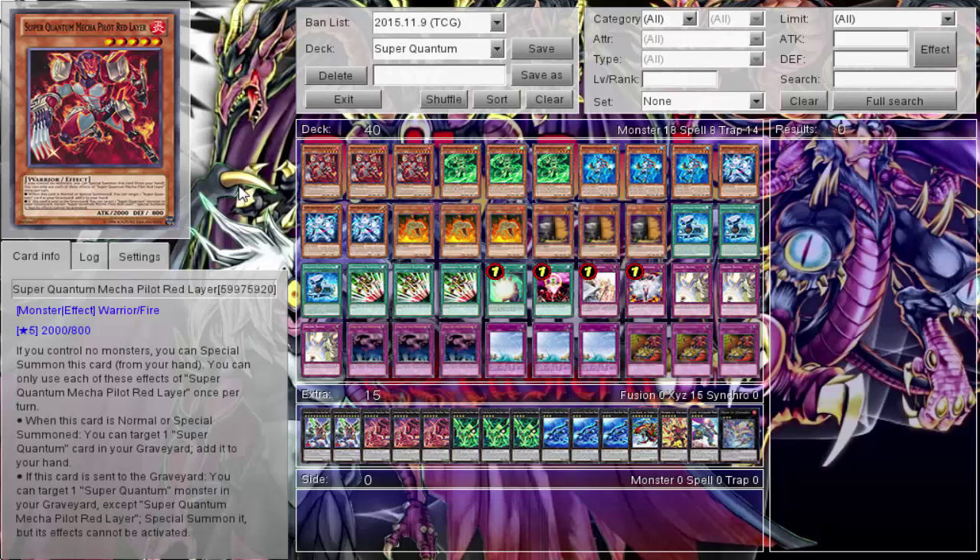Here is the deck profile for Super Quantum. Super Quantum is no longer on daily duels — for Friday we have a different deck which is Moonlight, and Moonlight will be replacing it. So you get double daily duels once again. Be sure to check out the first episode of Moonlight on daily duels for the next upcoming month or so.